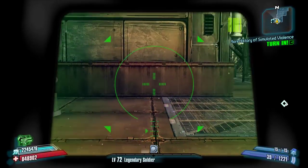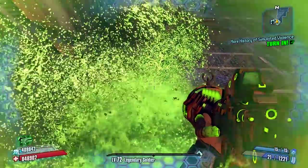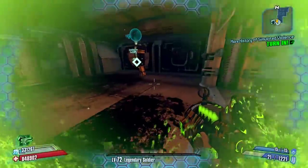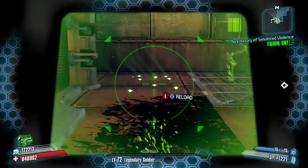When we aim down sights and zoom in, we can see that one burst consumes 18 ammo — it's a burst size of 3, and it consumes 6 ammo per shot, which is pretty absurd.